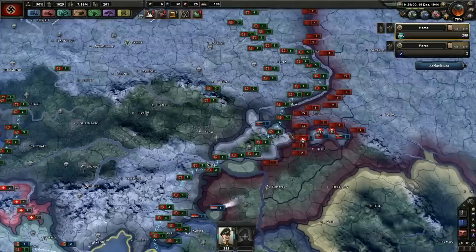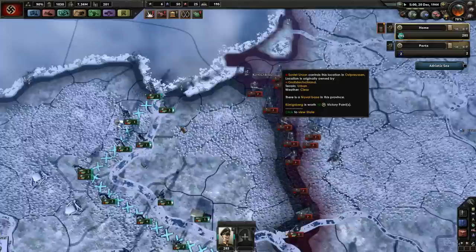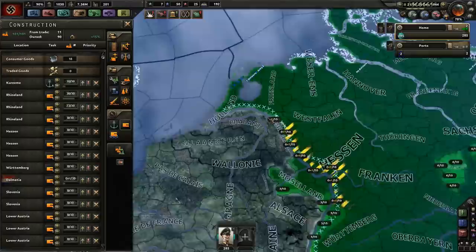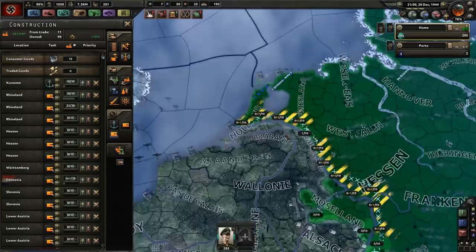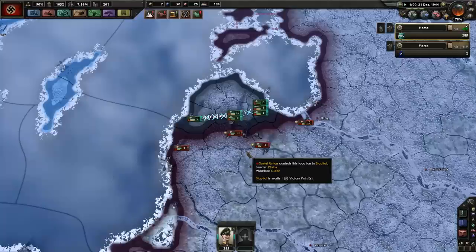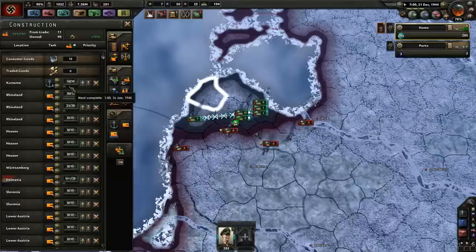Königsberg falls — that is a tragedy. Hopefully we can hold Danzig. How's the fort production coming along? I haven't produced a single one yet, so not optimally. They're super quick, it's really nice. They're attacking up here but we're holding so far — that veteran bonus, plus 75% combat modifier, it's really good.